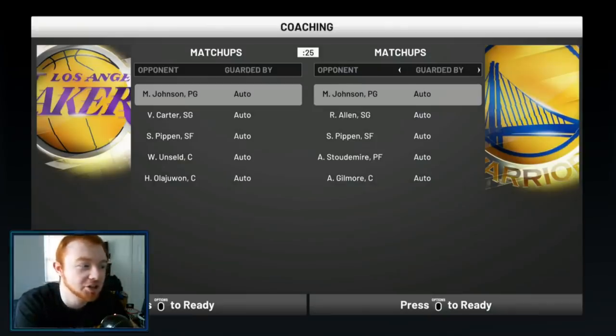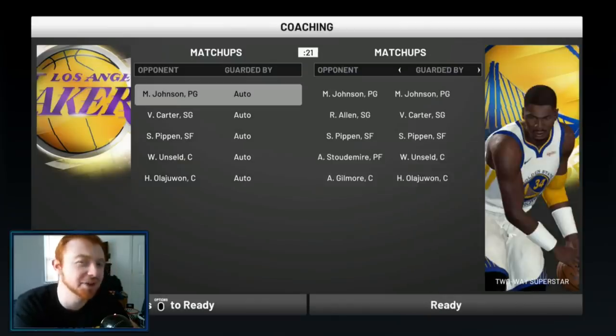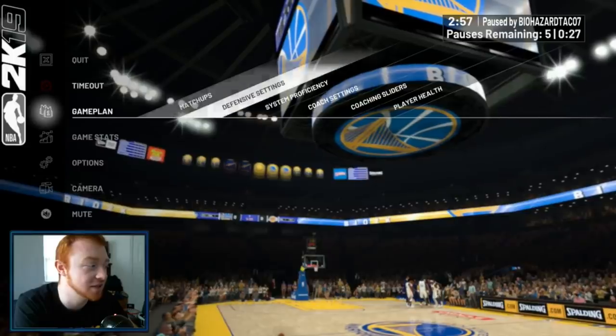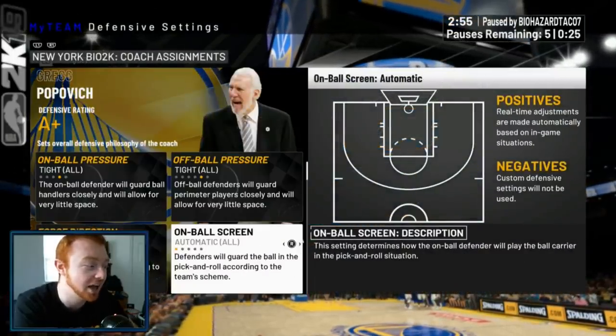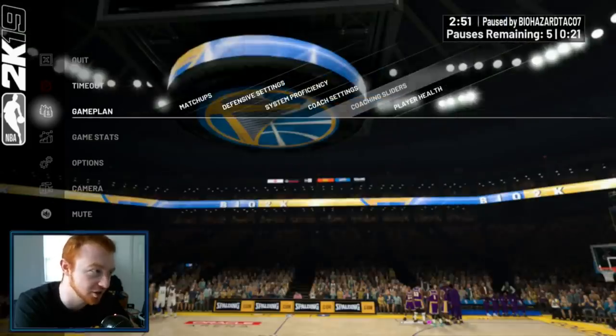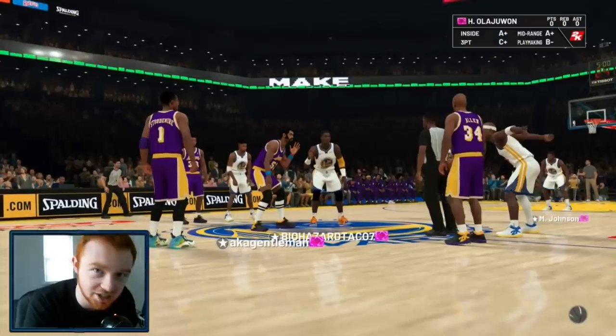Alright, a little pregame tip: just do these matchups real quick. Ever since I started doing this, it really improved my defense. I always come to game plan, go to defensive settings, and instantly go tight/tight. For on-ball, I go with 'go over.' And you always want to turn the adaptive coaching engine off — that's just about the worst thing you can leave on.